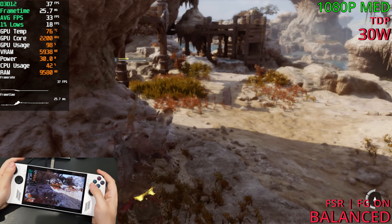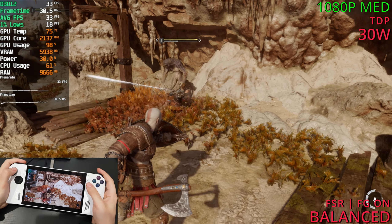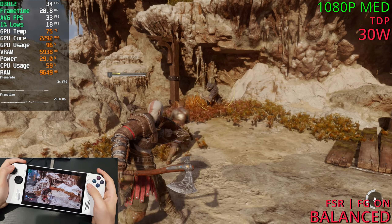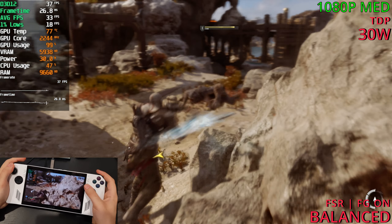We do still get some stutters, but they're very minor. Even with frame gen active we're sitting at 30 FPS here — that's crazy low. So 30 FPS with frame gen at 1080p medium.